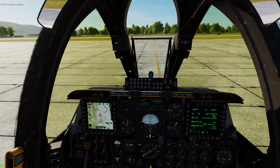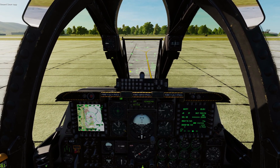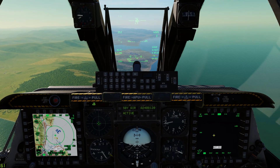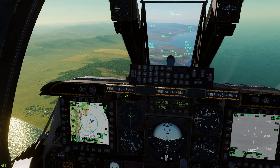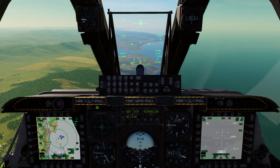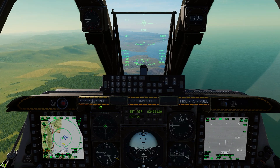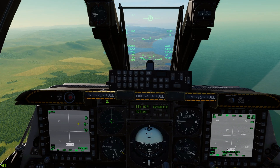We'll get that loaded up and see you in the air. Alright, we're in the jet now. We're going to turn on our targeting pod, select our weapons - go to CCIP, select Mavericks armed, and come down to our map page.